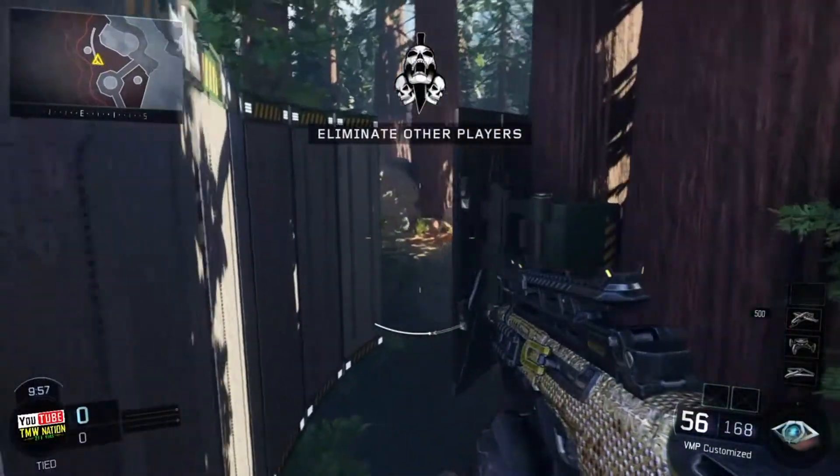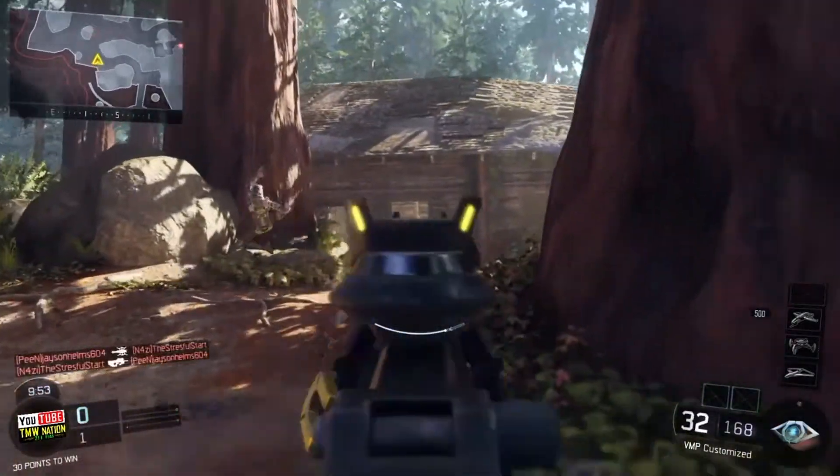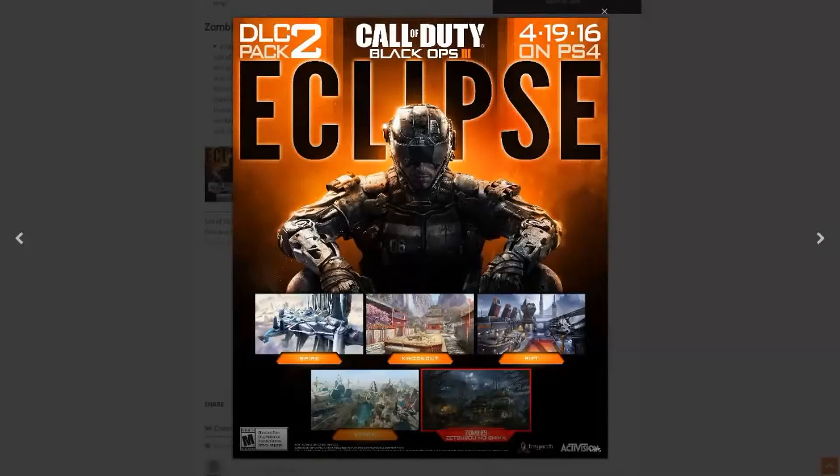What is up everybody, my name is CMW Thunder, welcome to the channel. Today at Treyarch Studios they had a live stream talking about the brand new DLC Pack 2 — it is called Eclipse, and it will be available on PS4 on April 19th, 2016, available first on PS4, just like Awakening was, because PS4 gets the DLC early.